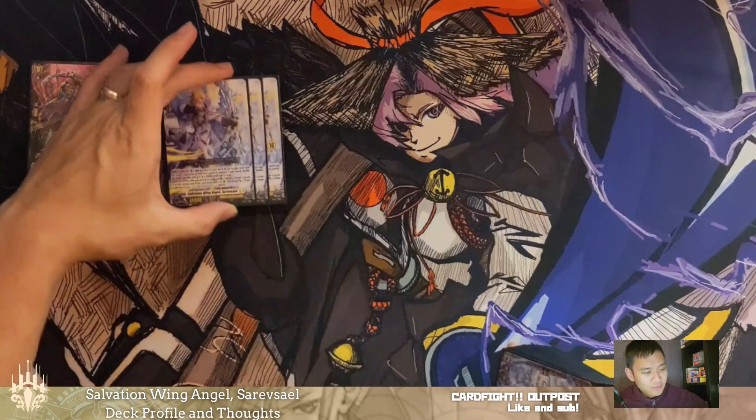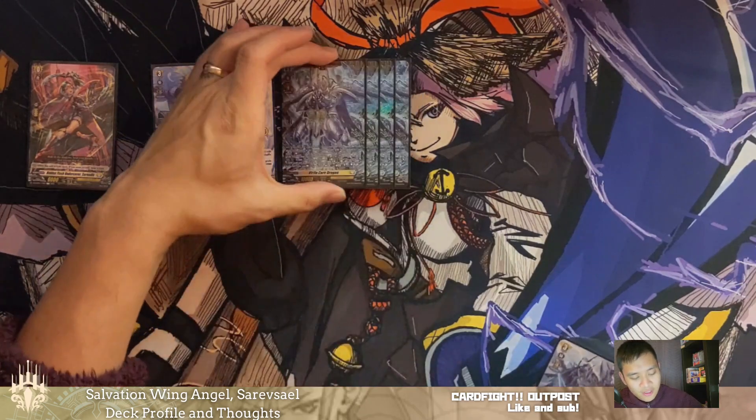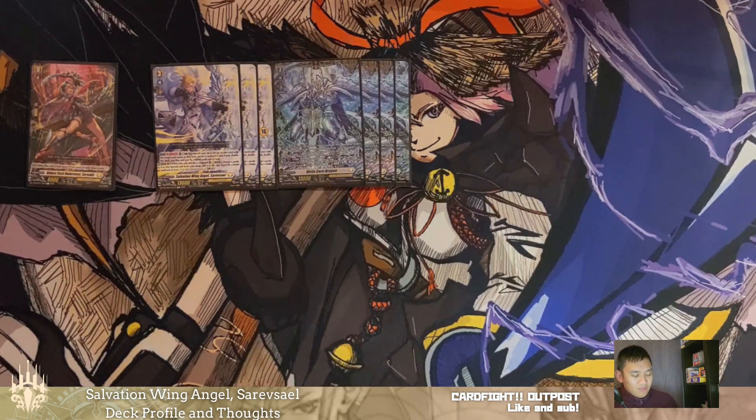Let's get into the main deck. Of course, we are running an extra three copies of Sarevsael to round out our playset for our persona rides. We run four copies of Virocore — arguably the MVP of this deck. Released in set one for Sarevsael, its ability is when it is placed from hand other than during the battle phase, if you have a Sarevsael vanguard, you can counterblast one to check the top five cards of your deck, call up to one unit from among them, and shuffle the rest back. When he attacks, it soulblasts one to give itself an extra 5k, and if you soulblasted a Sarevsael, you can either countercharge one or energy charge three. This is where a lot of your resource manipulation comes in — once you start persona riding, you just get to keep using your resources over and over again for card advantage.